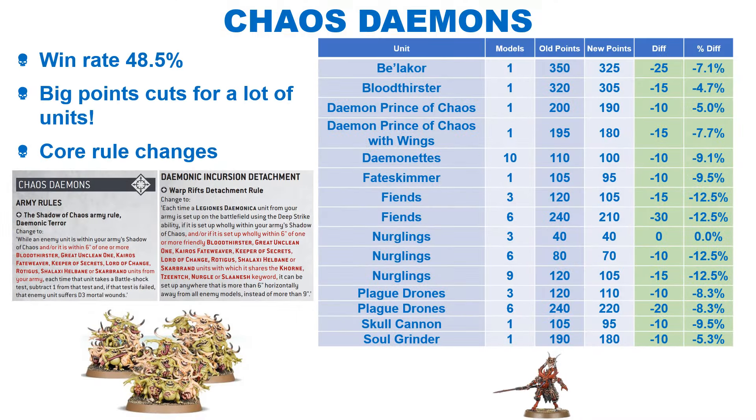The Daemons are on a win rate of 48.5% by our data, so some buffs are not completely unwarranted. They have received some significant changes with army rule changes and a whole host of points cuts. They have essentially made the Shadow of Chaos also apply in a 6-inch aura from all named and unnamed Greater Daemons. GW have also changed the detachment rule — each Greater Daemon now has a 6-inch aura which places lesser Daemons of the same Chaos God in the Shadow of Chaos. For example, Bloodletters within 6 inches of a Bloodthirster will be under the Shadow of Chaos. Furthermore, the detachment now allows you to deep strike within 6 inches of your God's Greater Daemon, so you will be under the Shadow of Chaos if you have the same God keyword. I think these changes will certainly help the faction, and it will be interesting to see how the army fares going forward.